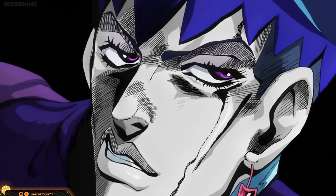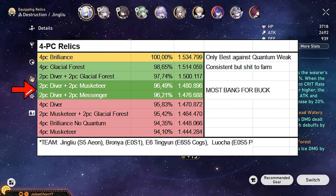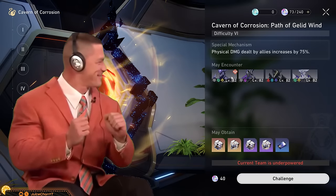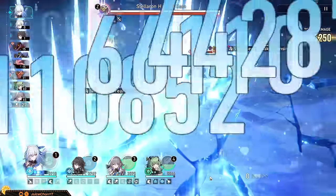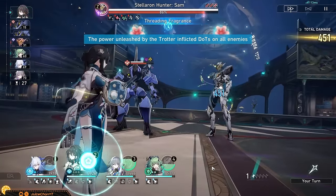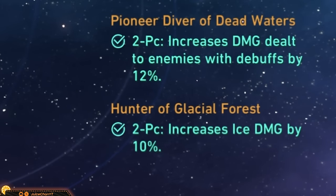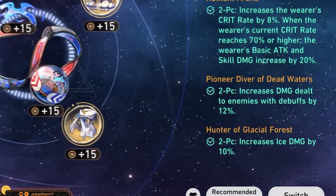If you have to farm from scratch, you don't need to go for any of these. The best bang for your buck is to farm 2-piece Diver and combine it with either 2-piece Musketeer or 2-piece Messenger — you won't need to step foot into the ice or quantum domains. The damage with these combos is close enough, and it will save you a lot of time and trailblaze power as you're not forced to farm a full working 4-piece. If you have a good 2-piece Glacier sitting around untouched, you can also combine that with 2-piece Diver.